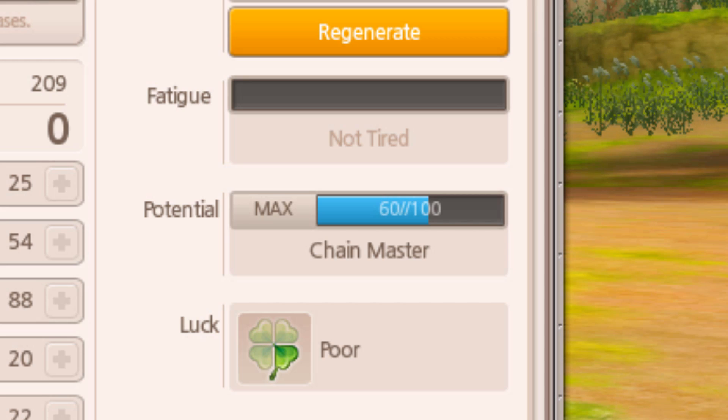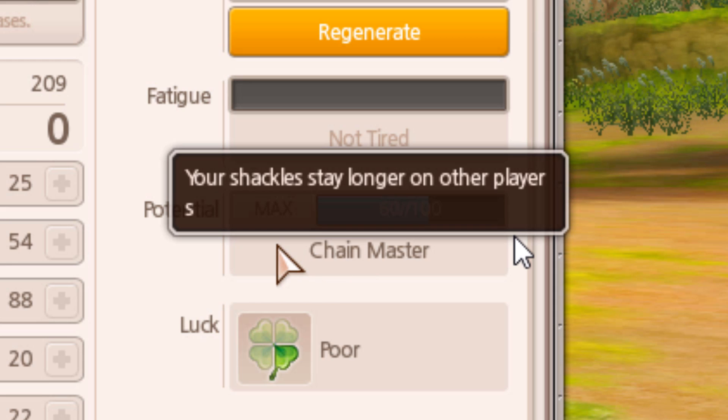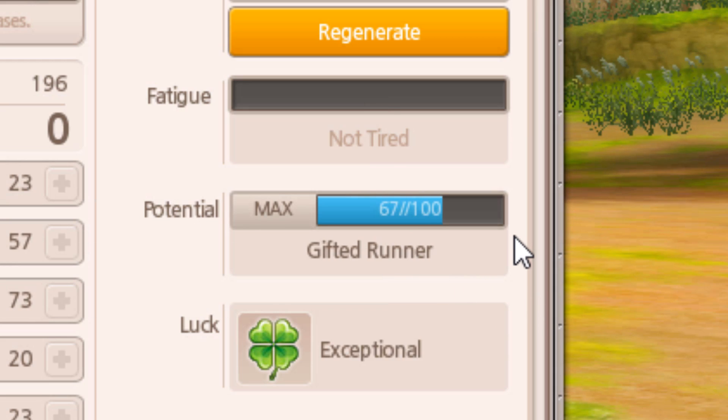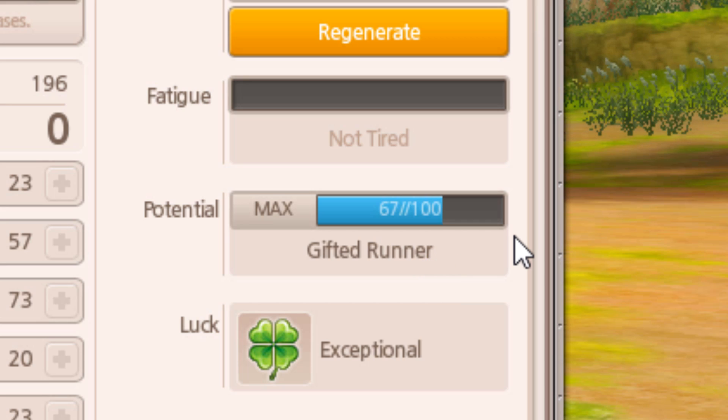I have two examples here. Ghoul has the chain master potential — in magic races, the shackles stay longer on other players' horses whenever I use that magic, and this potential has been maxed out. Pot Pie has gifted runner, and the base speed is increased until you reach first place, so basically until my horse is in first place, my horse will get faster.